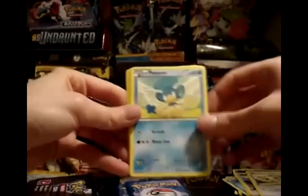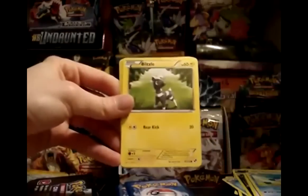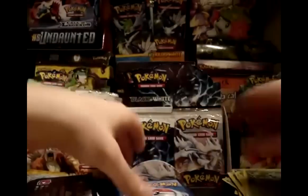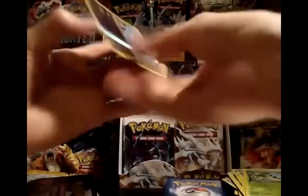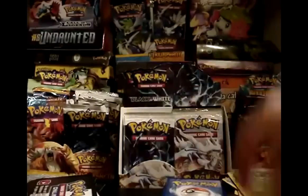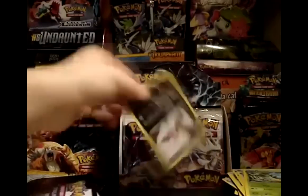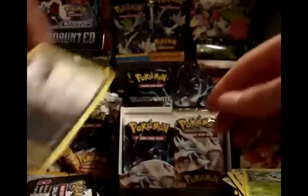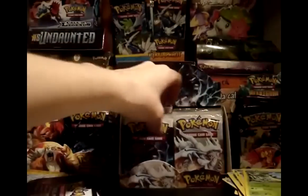Pack 26: Pidove, Minccino, Panpour, Energy Search, Blitzle, Simipour, Herdier, and Servine. My reverse is a Whirlipede — I needed the Scolipede in reverse, so close. My rare is a Mandibuzz. Really good card — can snipe for 50 as long as there's damage, and Punishment does 100 if you're a Stage 2. Really nice card.